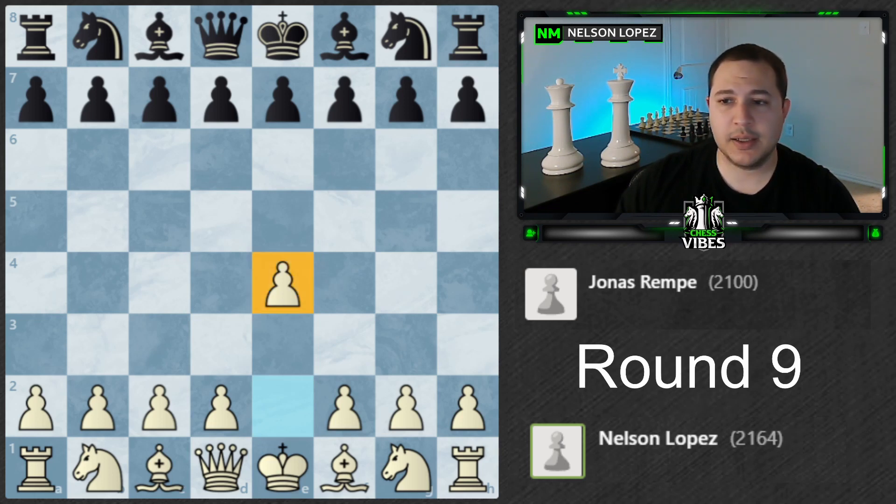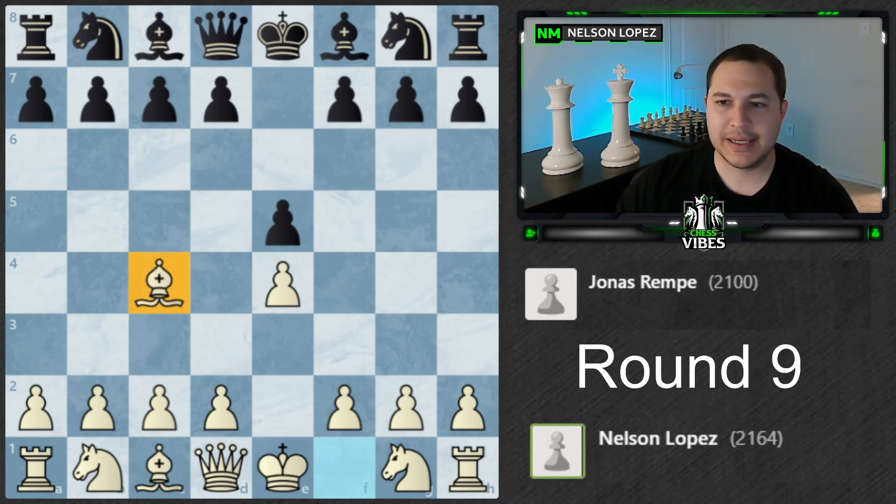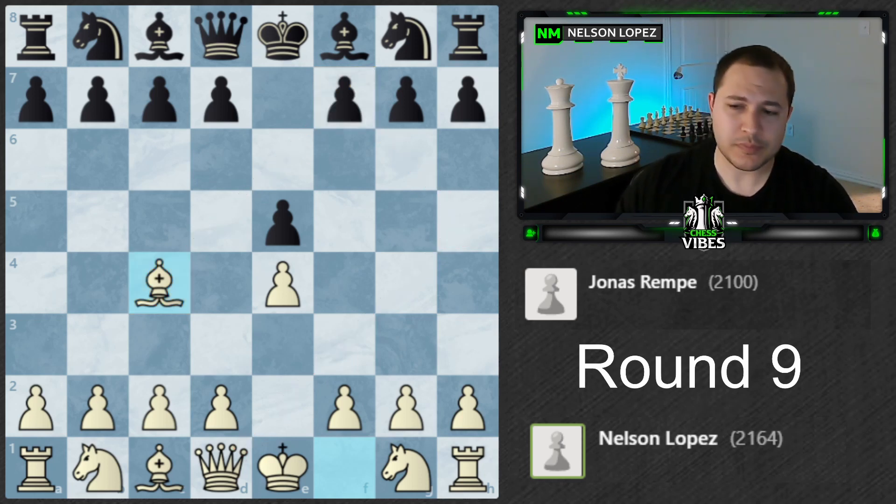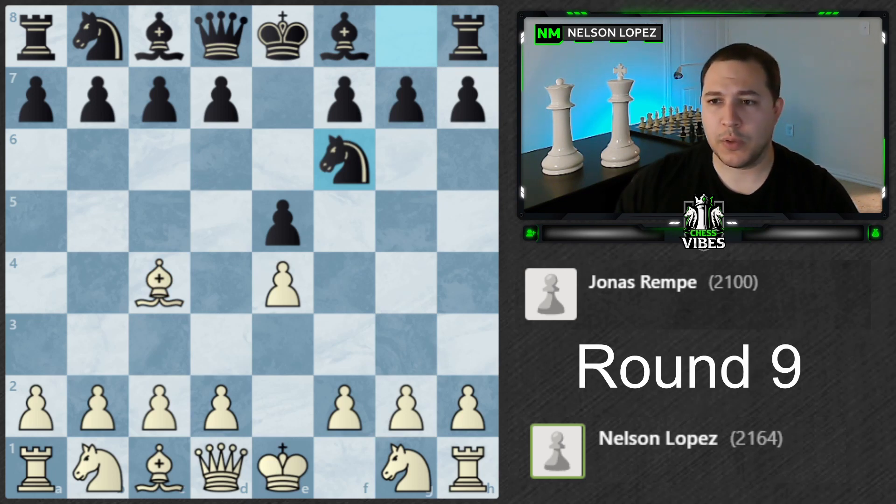I decided, you know what, let's just have some fun this last round — kind of like I did last time with the Latvian Gambit. I'm not going to play the King's Indian right now, we're just going to play e4. He plays e5, and I've had this opening I've been wanting to try out at a longer time control. I played it in speed chess: Bishop c4 — this is called the Bishop's Opening. The point is not to go for the Scholar's Mate, although that's how it starts. Knight f6 and d4.